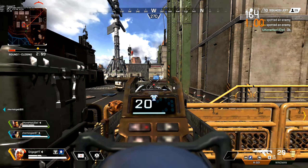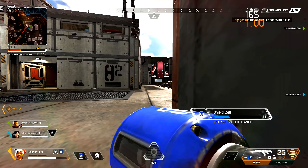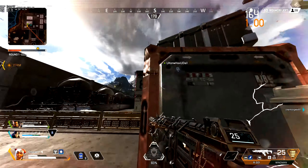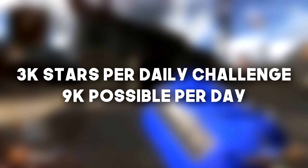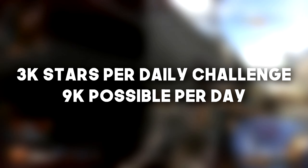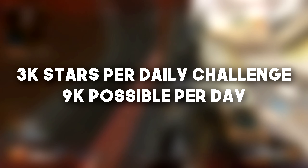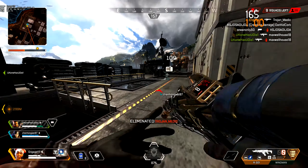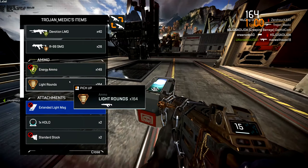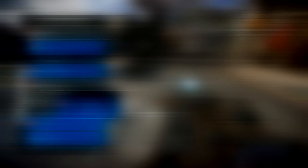Respawn gave us a few examples of what daily challenges could be — for example, deal 200 damage in Bunker, or play one game as Lifeline. The daily challenges are meant to be achievable in a short play session so you don't have to grind. If you complete your daily challenges you get 3,000 stars each, so you can get a total of 9,000 stars by completing all three. I'm not quite sure how the stars work yet, but 9,000 sounds like a lot — we'll see.